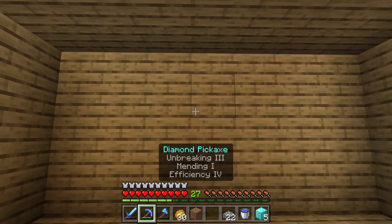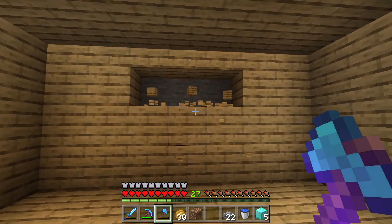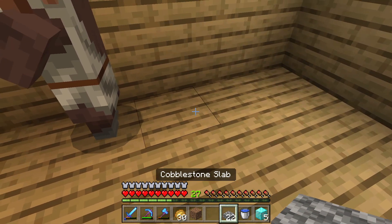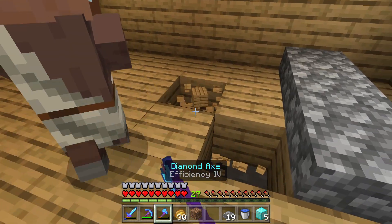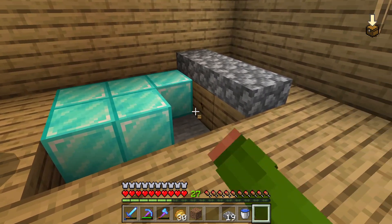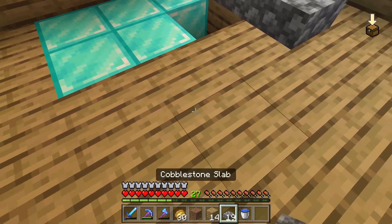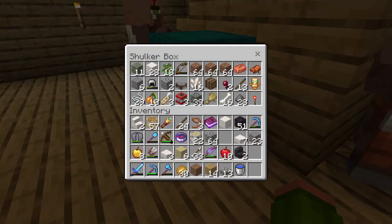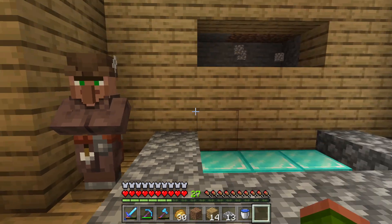The idea I have for this fountain is to put a hole in the wall. This here is kind of the middle, and I'm going to have the water source block right here. I'll section off this area with some slabs and fill it in with diamond blocks — I've got five, so I need one more to have six. There are no more diamonds in the shulker box, so I'm going to have to go back to the storage room and find some.